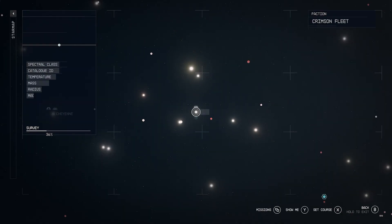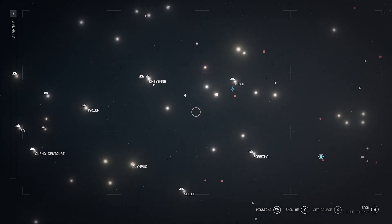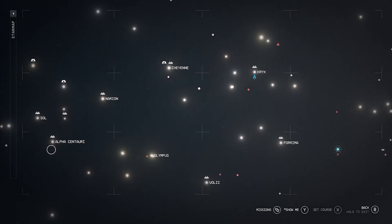What you need to do is head to the Quay, which is a space station in this system here. You can see it to the southwest — as you can in space — in the system that you start in down there.